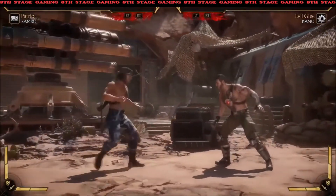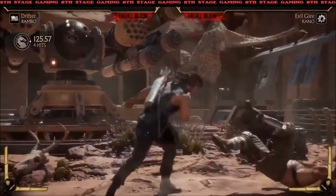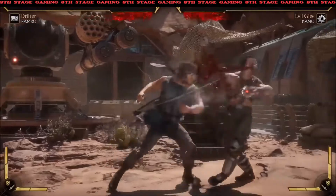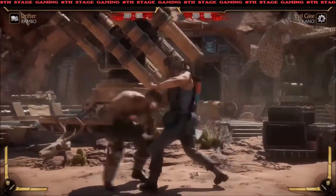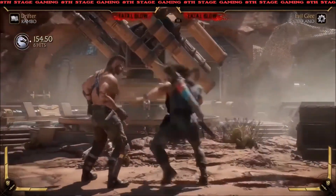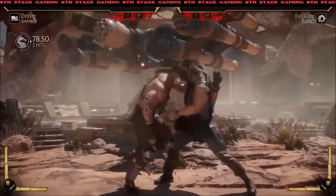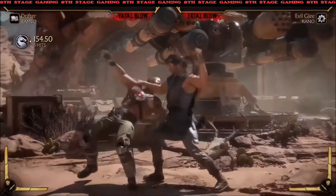In Variation 3, his tripwires replace stations. He gets a couple of strings and grab-unders, which are actual grabs. Then there's a hit that is like a re-stand, so you can end your combo with it and you'll be standing with advantage. It also just looks really, really nasty.